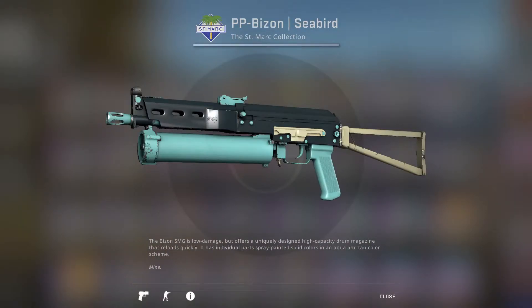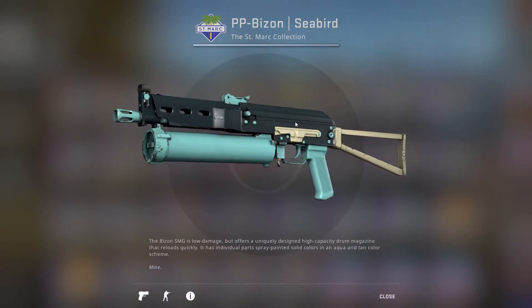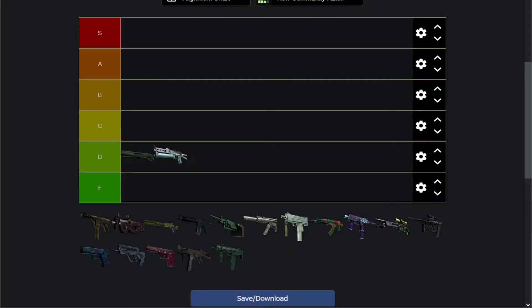Next up is the PP Bizon Seabird, which has got some unique coloring. It's got a very, very light — extremely light blue on the bottom, and a dark blue on the top, with a tan in the back. Almost looks like the Tornado, but just a little bit worse, because that dark blue doesn't fit with the other two colors. I still think it's a bit better than stock and that sawed-off we just looked at, so it's going to go at the top of D tier.